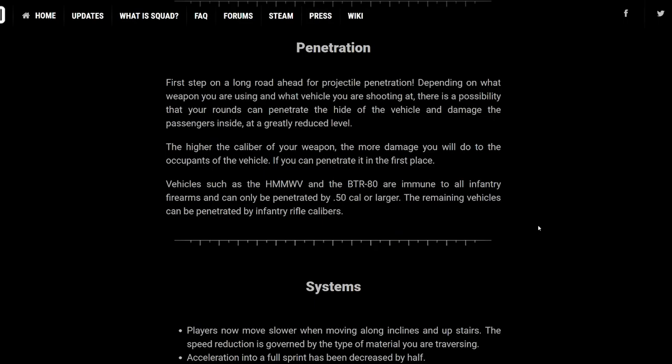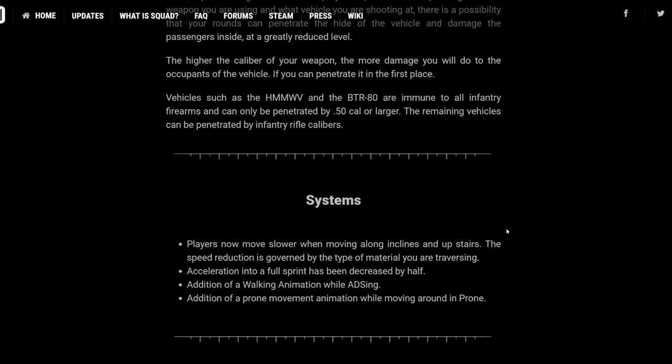Projectile penetration — you can shoot through certain corrugated iron walls and things like that. Vehicles such as the HTV and the BTR are immune to all infantry firearms, so don't go shooting at them. They can only be penetrated with the .50 cal. The remaining vehicles can be penetrated by infantry rifle calibers — so your technicals, think of that.